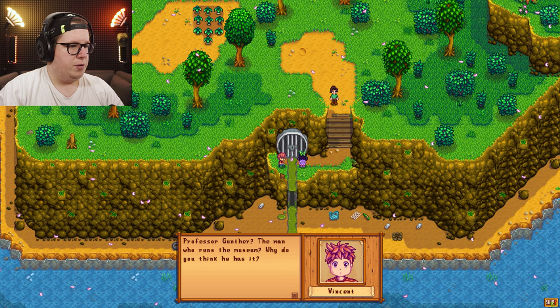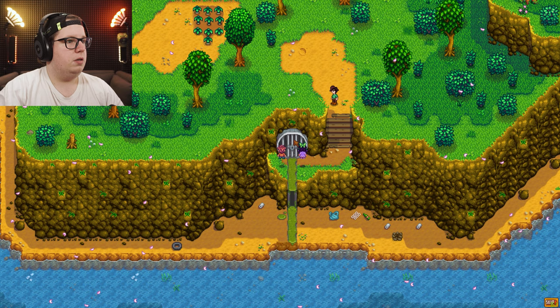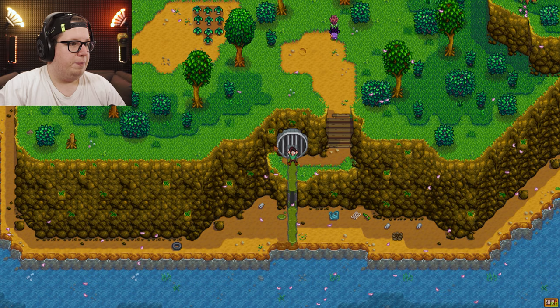I want to explore the sewers — you should not be exploring the sewers. I think Gunther has the key — Professor Gunther, the man who runs the museum. Why do you think he has it? Saw a big rusty old key fall out of his pocket one time. Creepy sewer door like this has just got to be a match for the big rusty old key. There's something moving around in there — yeah, you just go check it out.